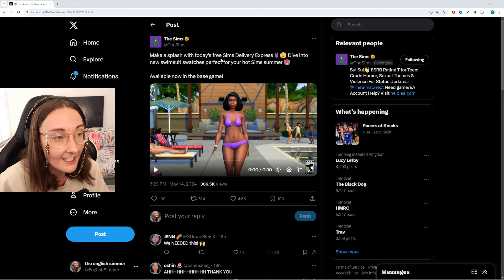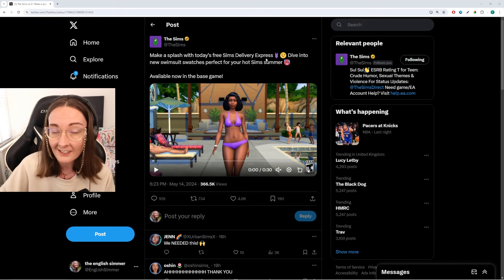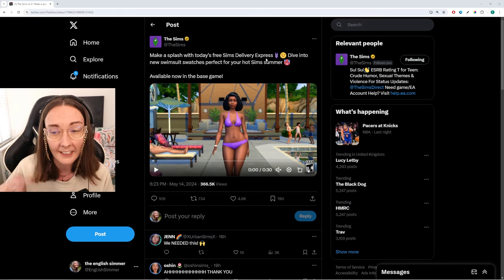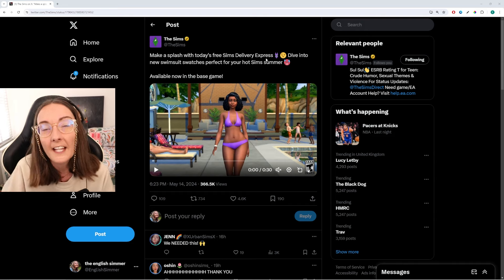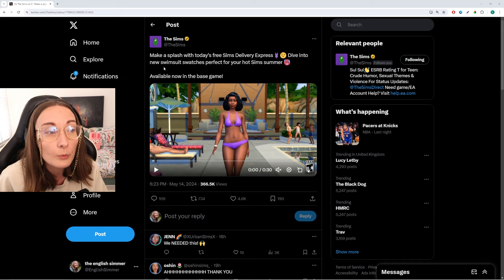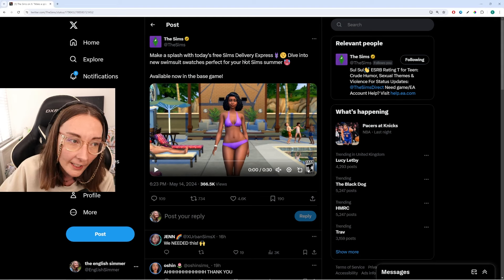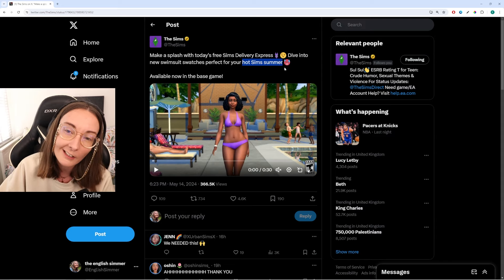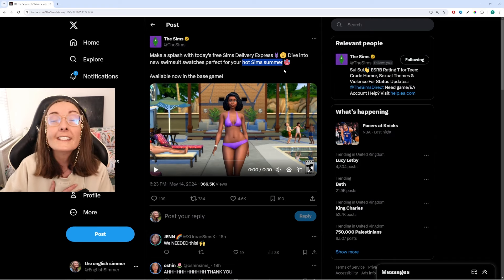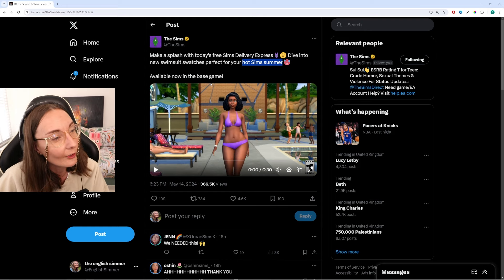It says make a splash with today's free Sims Delivery Express. If you just load up your game and go into your options and have the SDX option turned on to scan manually, it will ask you if you want to restart and then the SDX drop will be there within your game once you restart it. Dive into new swimsuit swatches perfect for your hot sim summer - I can't believe they used that phrase, I've been calling it a hot sim summer for about four years whilst doing my townie makeovers.